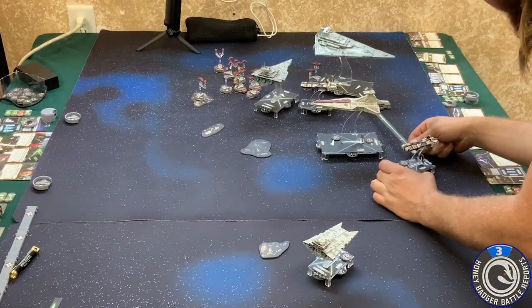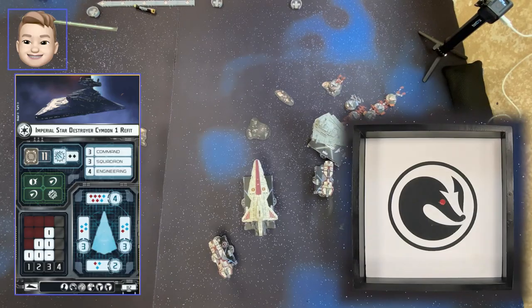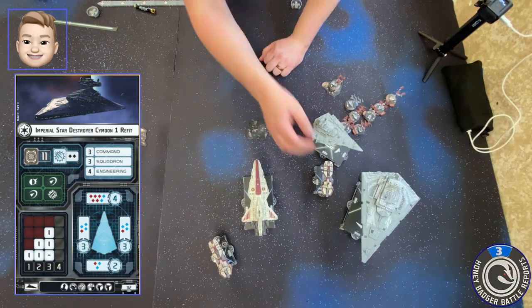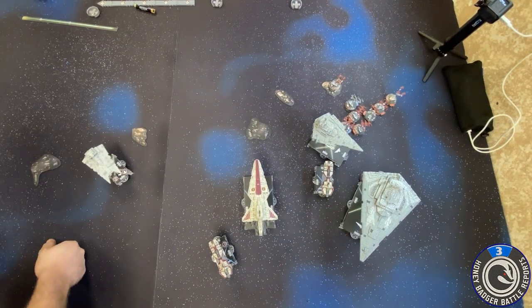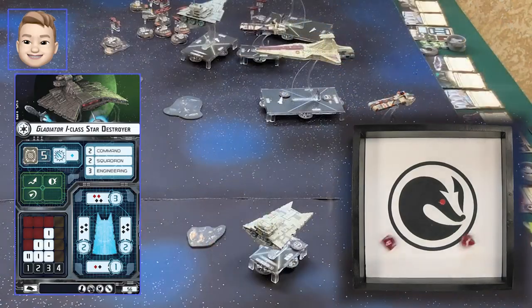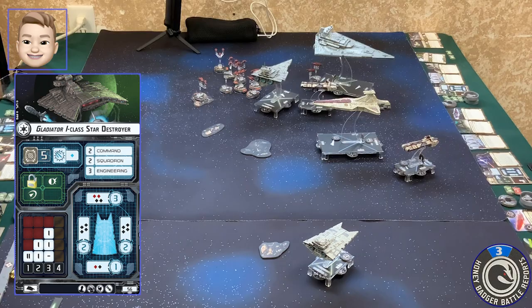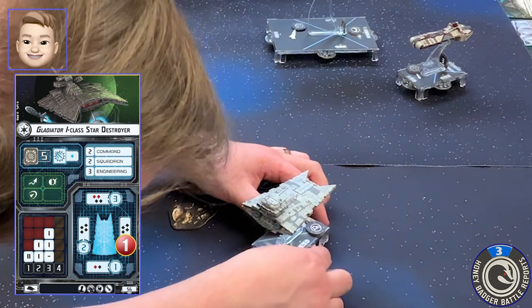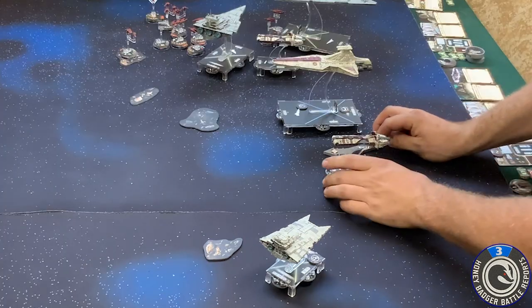I'm right behind my Venator so I'm going to throw one red die at your Imperial Star Destroyer just to annoy it — and he gets a crit! Critical pot shot at you, into the front. He's going to fire his two red dice into the front of this Gladiator — getting rid of your evade — and that's two damage. I'll go ahead and brace that and redirect it, so I only take one damage. I'll stick it on the side.